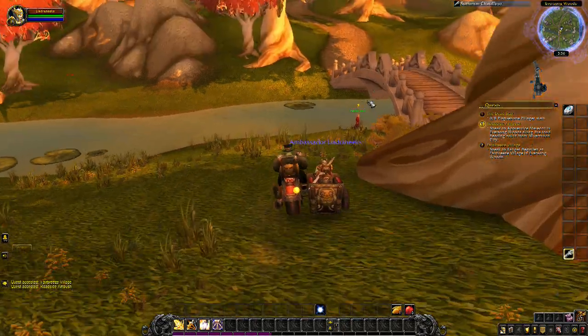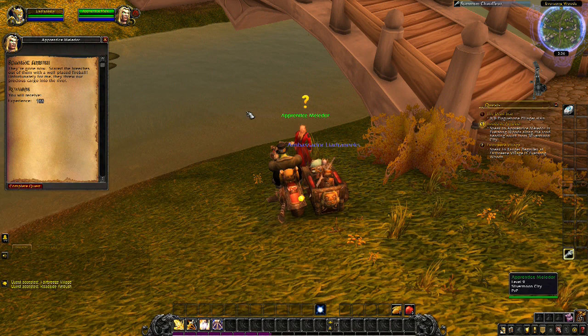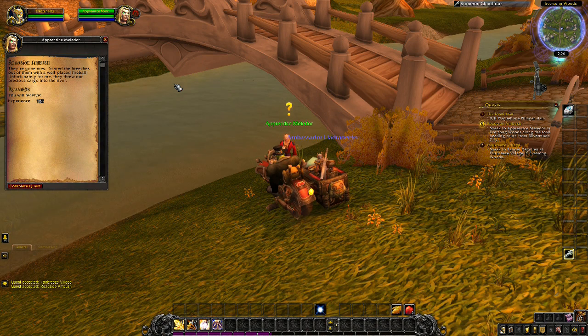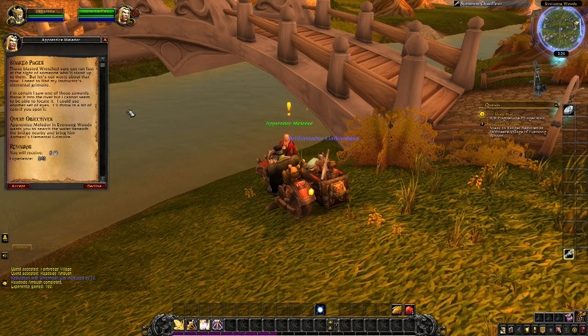There he is — Melador says: 'They're gone now. Scared the breeches out of them with a well-placed fireball. Unfortunately, they threw our precious cargo into the river. Those Wretched sure can run fast at the sight of someone who'll stand up to them. I need to find my instructor's elemental grimoire — I'm certain I saw one of those cowards throw it into the river, but I can't locate it. I could use another set of eyes. I'll throw in a bit of coin if you spot it.'